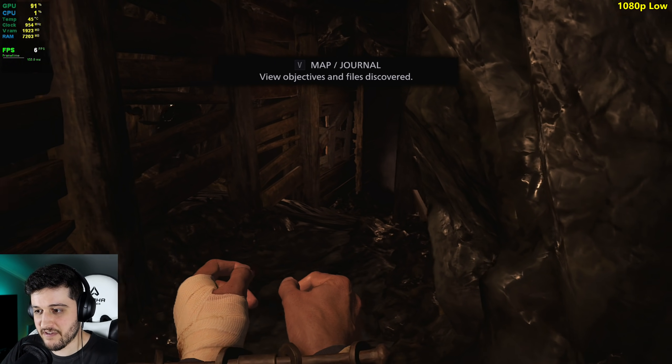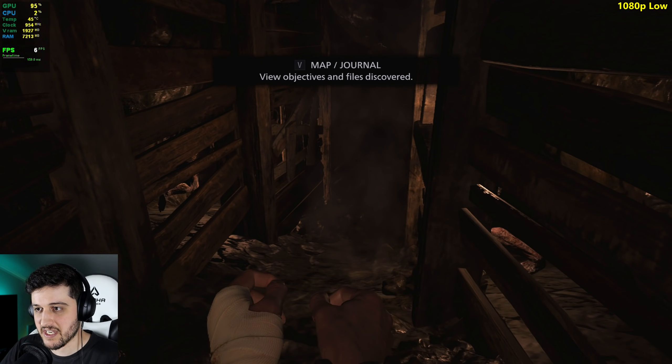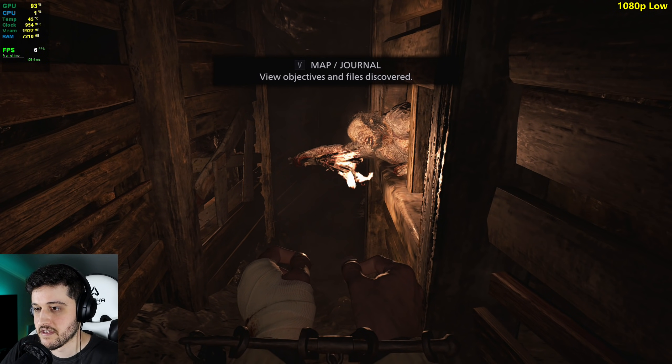How am I going to run away from them if I can't even move my mouse properly? I'm pressing V, by the way, to view objectives and stuff, and I can't do anything. Oh my God.